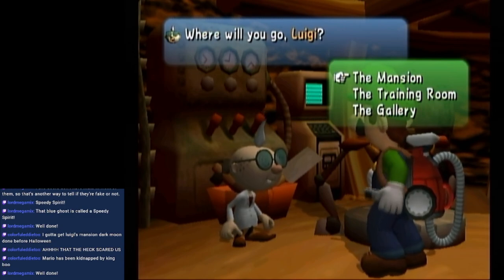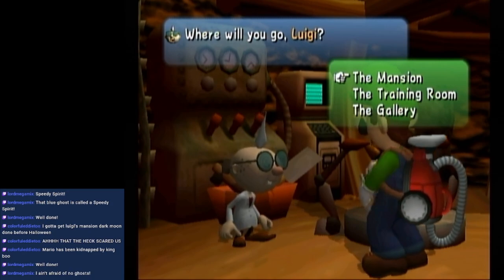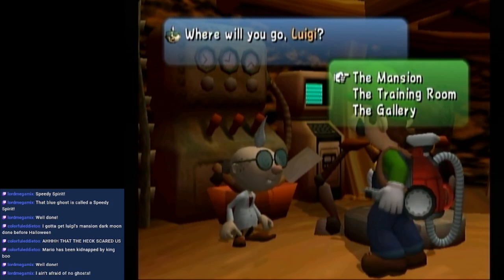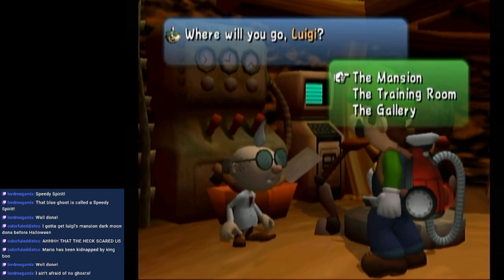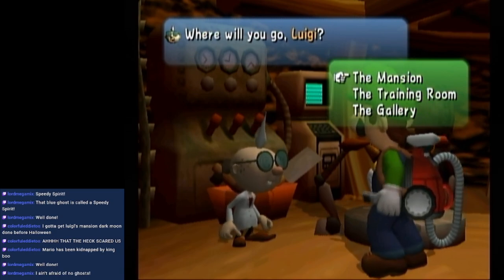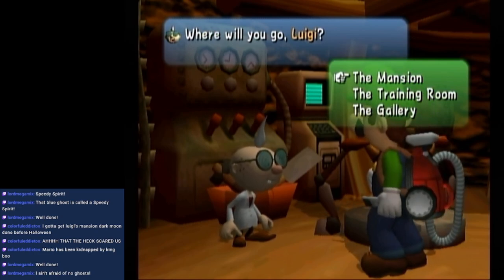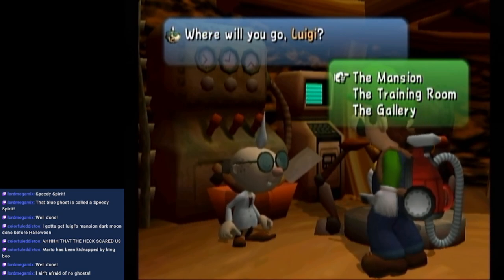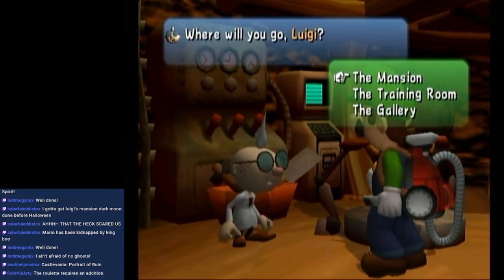That seems like a great spot to end Luigi's Mansion and move on to the next roulette. If people want to request games for the roulette, I recommend doing it now — because once we pull up the roulette menu, we won't really be able to add new ones. We currently have The Munchables, Myst, and Baba Is You on the roulette. I really like Luigi's Mansion — top tier game, one of my favorites.